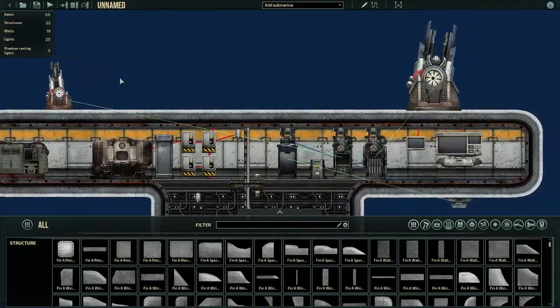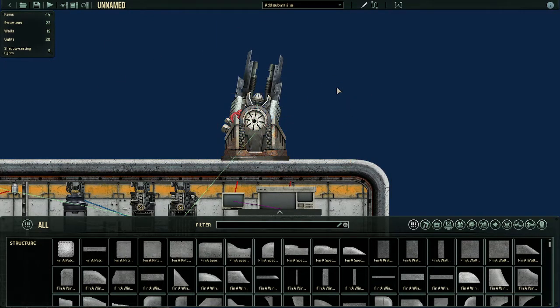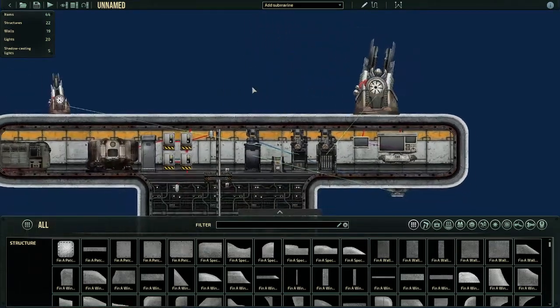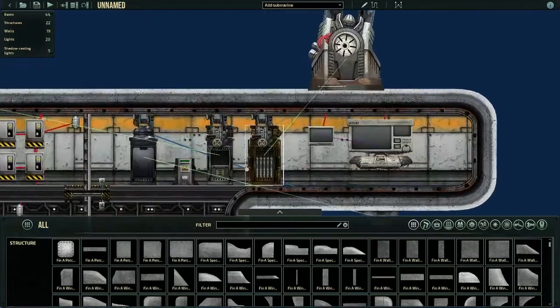Now that we've got linking down for the coil gun, we're going to head over to the rail gun. The rail gun, little fun fact, is the largest gun — or the largest submarine turret — in the game. But that's out of the subject; we're going to continue the tutorial.